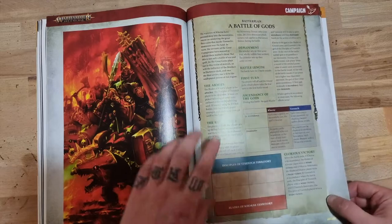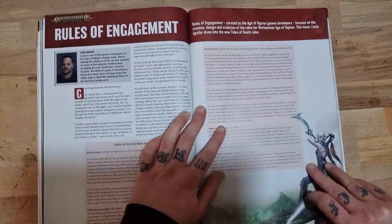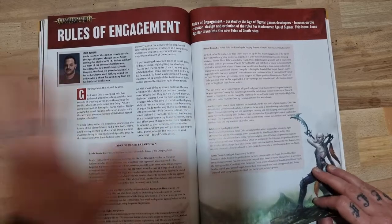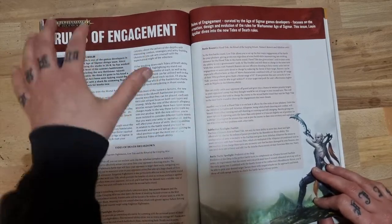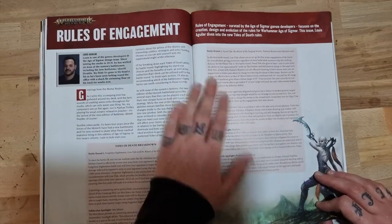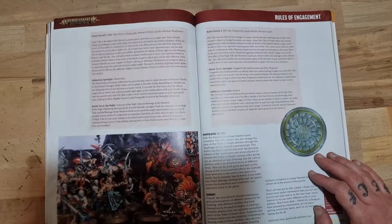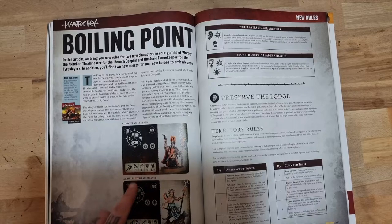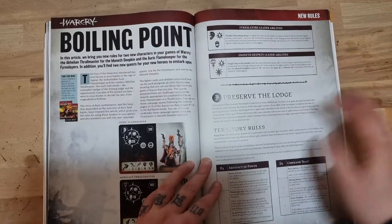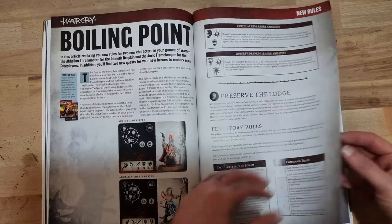A little battle plan - Zinch versus Khorne, which is quite nice. Then looking at the new Tides of Death rules. For War Cry, we've got the two new characters again as we saw earlier, with artifact power and command traits for their abilities.